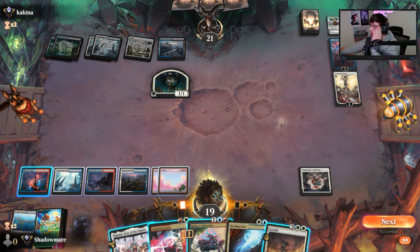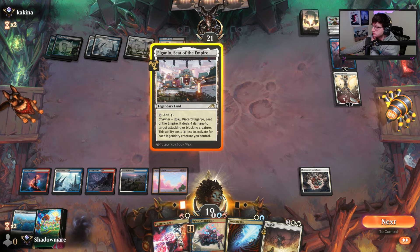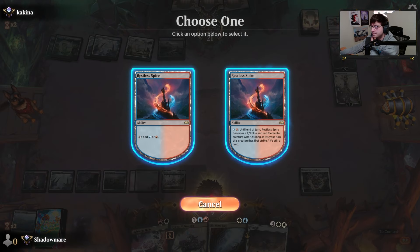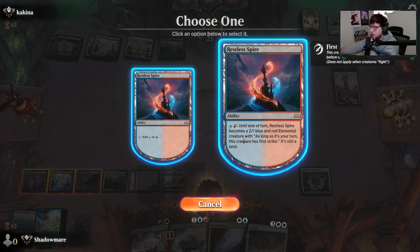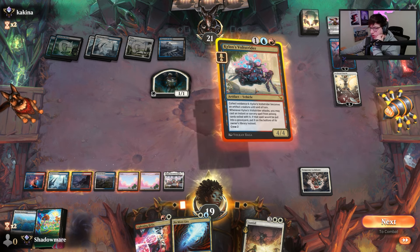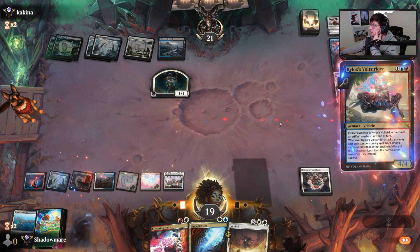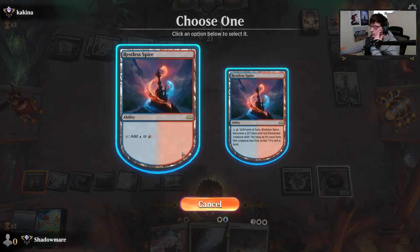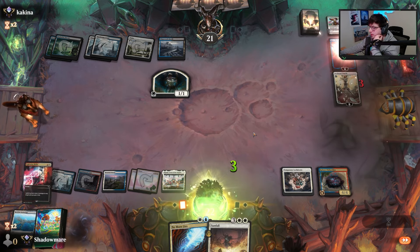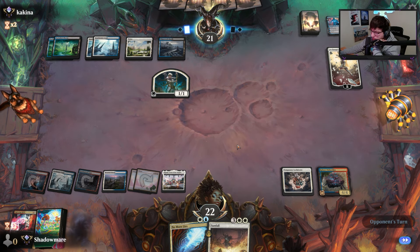Counter spell! Good of you to show up, I've missed you so much. I won't have a red for the helix — brutal. I'll let him on top of that and pass here. Back to Phyrexia's plan. They've just played like a planeswalker every turn. Please stop.